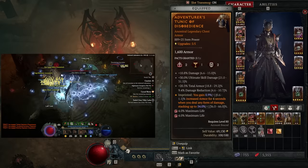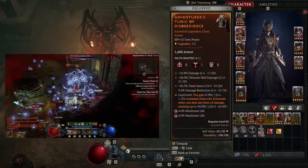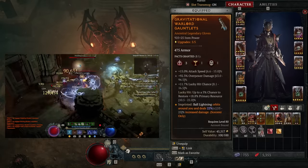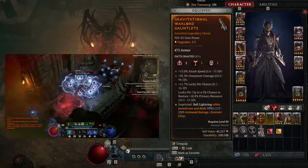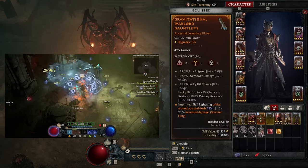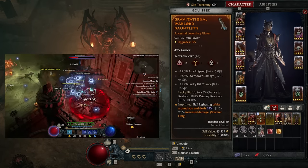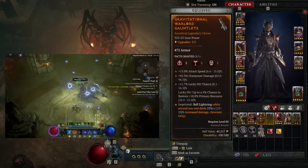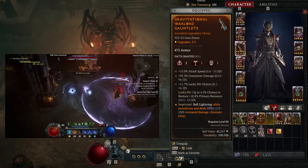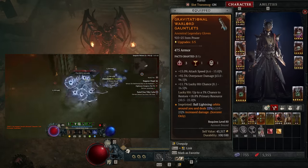On our chest piece we're looking for total armor and damage reduction, along with the aspect that gives you more armor when you damage enemies — this really helps survivability. For gloves, ideally you want plus attack speed and up to a 5% chance to restore primary resources. Look for plus attack speed and primary resources on any gear you can, and re-roll for those stats if needed. We also have the Gravitational Aspect, which allows the balls to rotate around us.